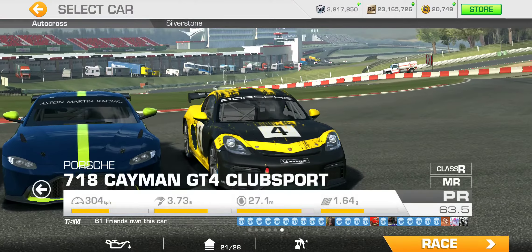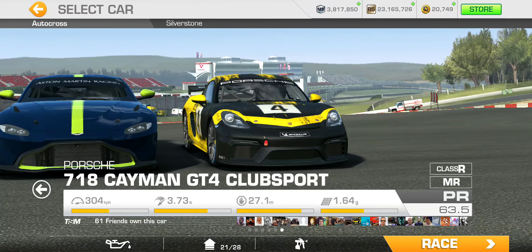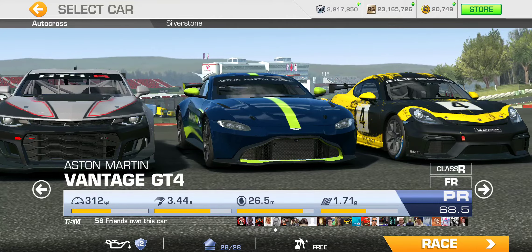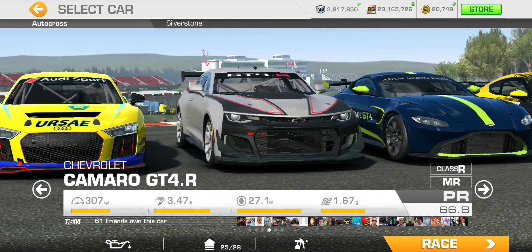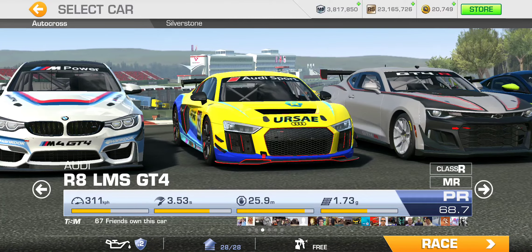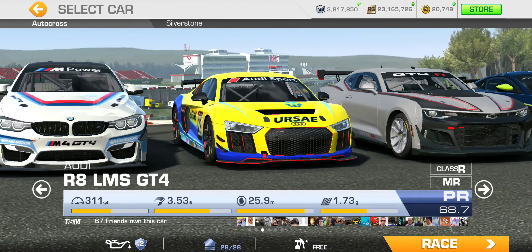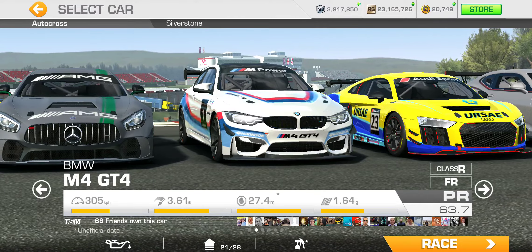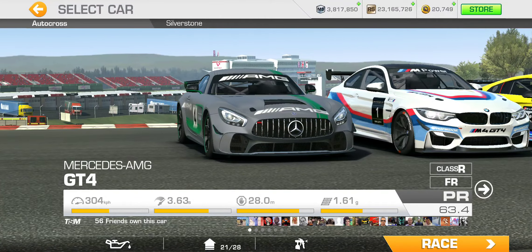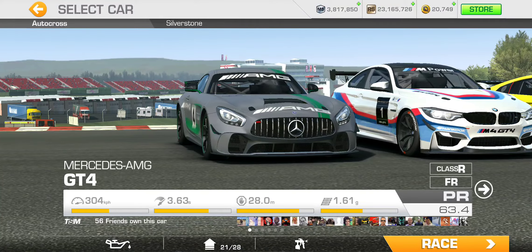Events-wise, we've got autocross, head-to-head, and cup, all at the Silverstone Grand Prix, GT4 category of course. We have quite a few cars to choose from: the Porsche 718 Cayman GT4 Club Sport — the Bumblebee — the Aston Martin Vantage GT4 (mine is fully maxed out because they offered an upgrade discount not long ago), and the king of the hill, the Chevy Camaro GT4R. Also the Audi R8 LMS GT4 — my second fully upgraded GT4 — and the BMW M4 GT4. Finally, the speedster of the gang: the Mercedes AMG GT4.